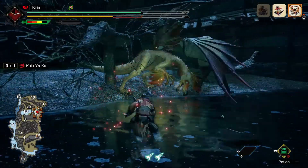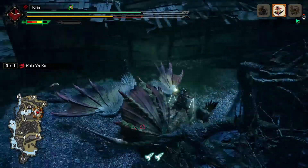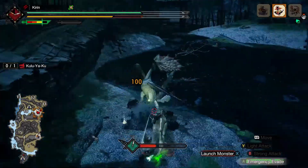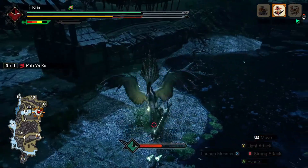Now that we're familiar with Kulu Ya Ku's weaknesses, let's move on to his attacks. We'll look at the different moves he uses as well as some signals to keep an eye out for. These are based on my own observations and experiences, so if there's any additional information you feel I should add, please let me know in the comment section below.